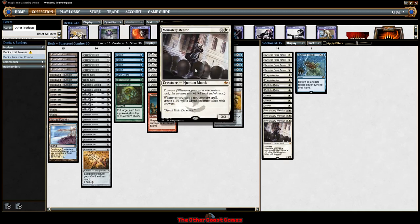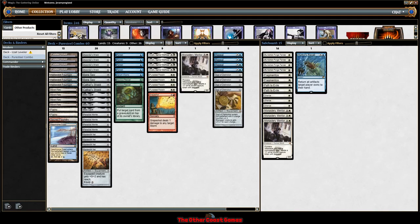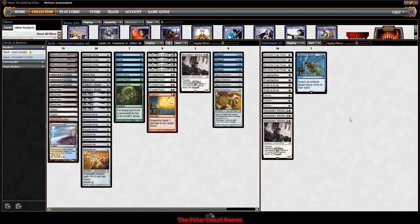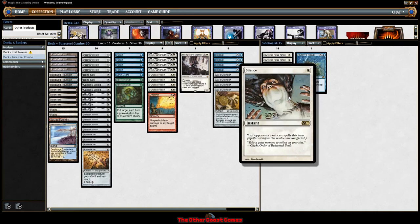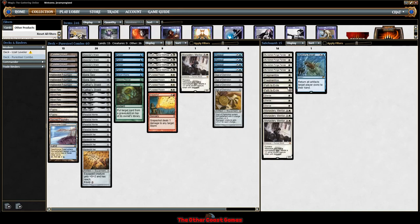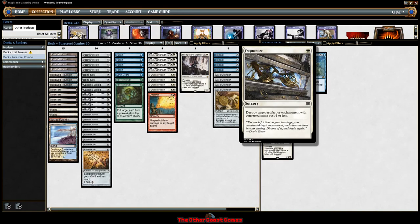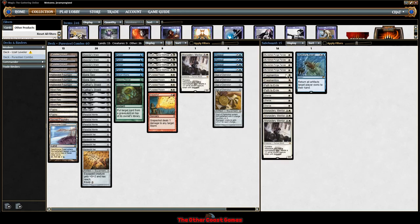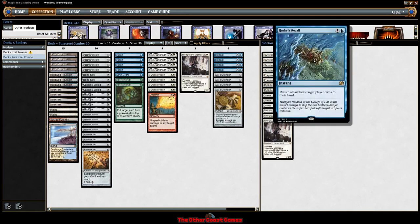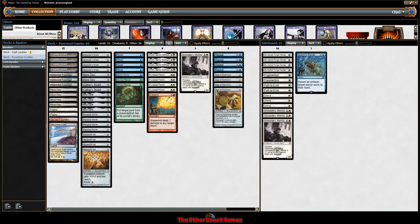Mox Opal helps us generate mana to play Retracts — it makes Retract free essentially. All that builds up to Grapeshot, or in the odd case you beat down with Monastery Mentor and monks. I say odd case for game one, because against control and mid-range decks you'll want to bring in Monastery Mentor to help shore up those matchups. Silence helps protect the combo, Path to Exile for things like Primeval Titans, Fragmentize primarily for Amulet of Vigor, and Burrenton Forge-Tender against Burn. Hazoret's Recall works great against Dredge and is another copy of Retract.